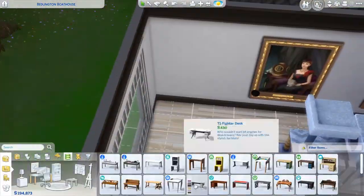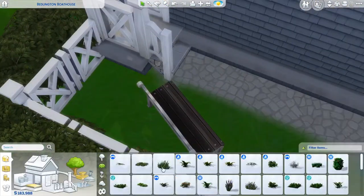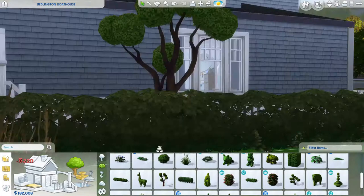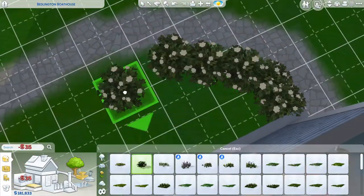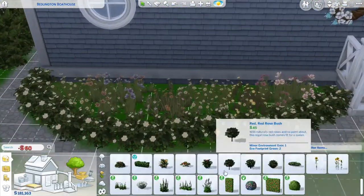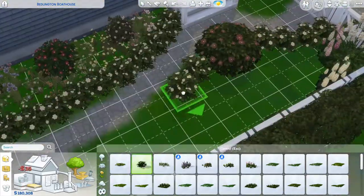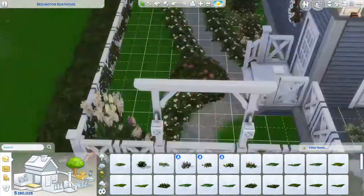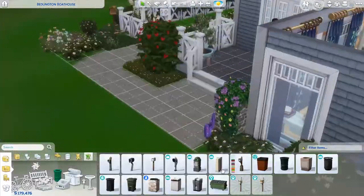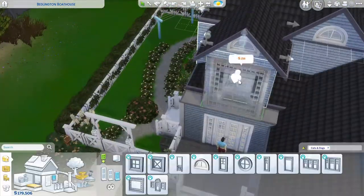We're just chucking rugs in, finishing off this last bit, chucking in another desk, and we're going to landscape this to filth — so many plants. It was such a big, boring, empty space that plants make it look a million times better. Plants. More plants. I may start cutting out the landscaping in future builds. That's pretty much the build, guys — I'll be screwing around with the roof a little more, but that's literally it.